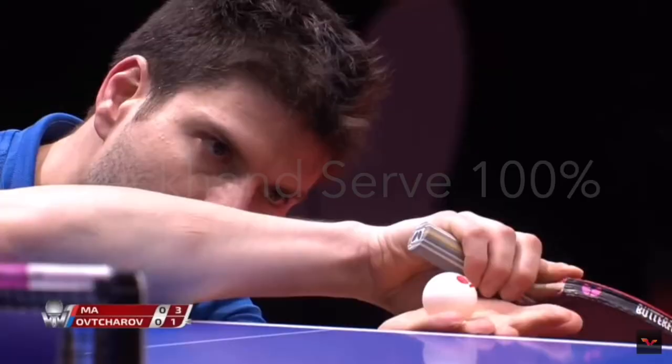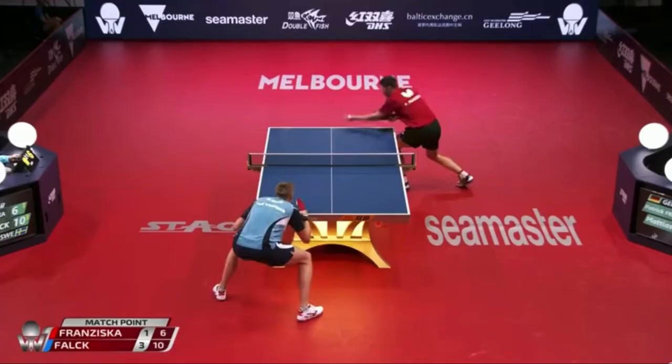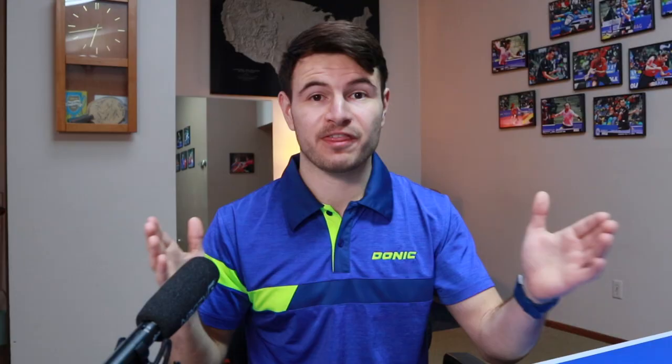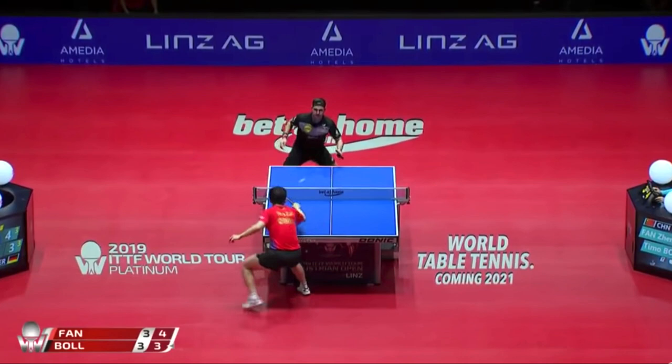What this does to the serve receiver is they can typically see what serve you're lined up for, whether it's a forehand serve or a reverse serve, and go through a mental checklist of all the serves and receives they've done. Patrick Francisca and Timo Boll have widened the number of serves the person has to think about — not just forehand serves, but all the reverse serves too. This clever motion has really helped make the opponent less confident in what kind of returns they're going to be doing.